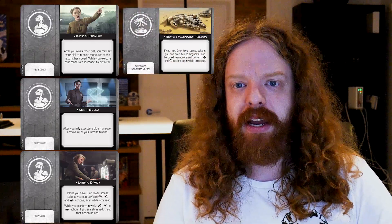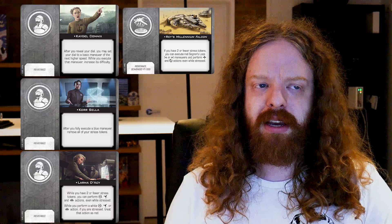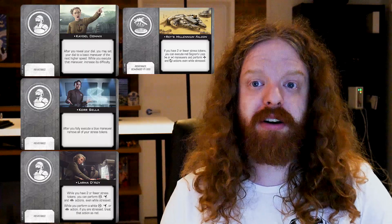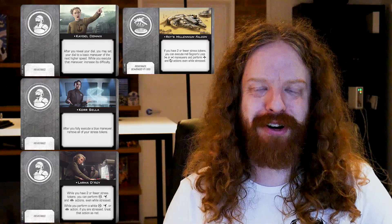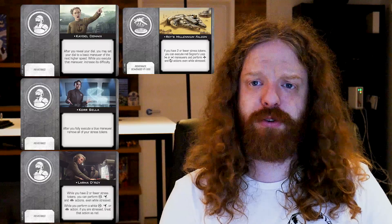And the last one we have here, Korra Sella. After you fully execute a blue maneuver, you can remove all stress tokens. This seems really great because these platforms, alongside the Falcon, all have a lot of ways to stress themselves out — and a lot of cards that say as long as you don't have two or more stress you can rotate your arc, do your reinforce actions, jam and coordinate with Lorna Darcy. Having a panic button to just remove all those stress tokens feels really good. I would not play this fairly — you need some kind of combo to make this worth it, like Lorna Darcy or the Resistance Falcon to really push the power level of this card.